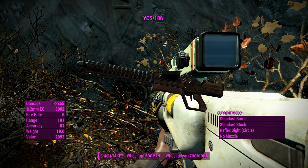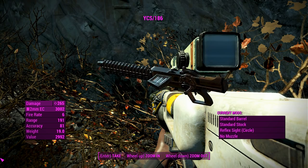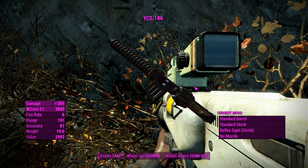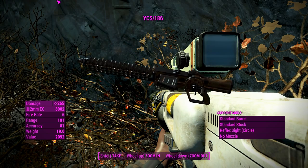It doesn't look like it's changed much from the regular Creation Club Gauss Rifle other than having a few extra coils, which is kind of strange. I was half expecting the crank to be on this side and the mag to be on this side for reloading, but that doesn't look like the case. We'll take this thing to a workbench and see what the bad boy can do.